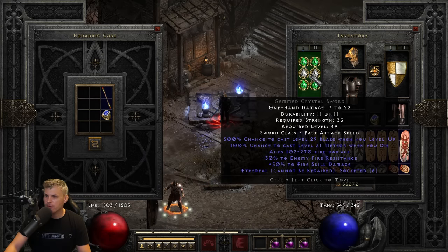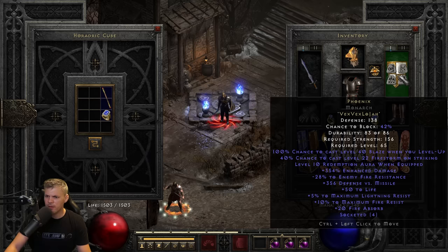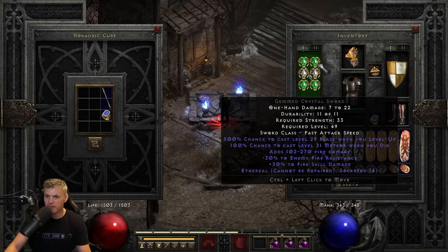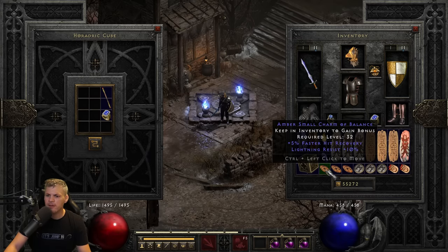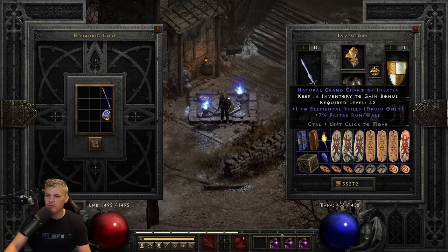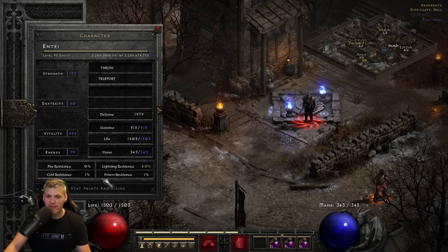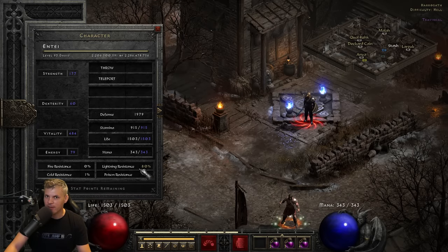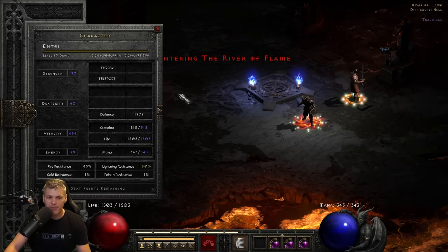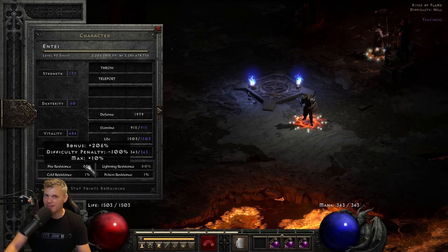For my pure damage setup: the Fire Faceted Crystal Sword, a Fire Faceted Raven Lore, a 2-5 Druid caster amulet with quad res, Enigma, Phoenix, Aldur's Boots, two BK rings, Trang's Mesh, and Magefist. In the offhand I have Call to Arms and Spirit. In the inventory: a Druid Torch, Anni charm, various lightning res small charms, a fire Sunder charm, and Druid elemental skillers. My resistances are zero fire, one cold, one poison, and 80 lightning - pretty punishing for farming Chaos Sanctuary.